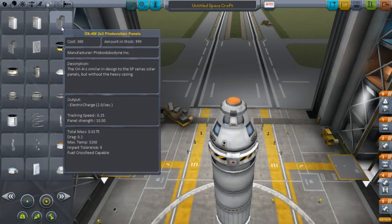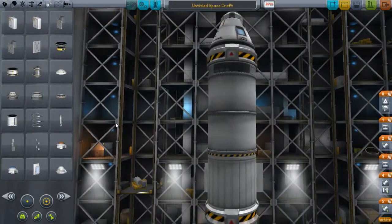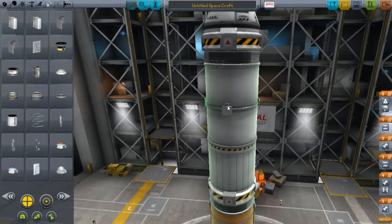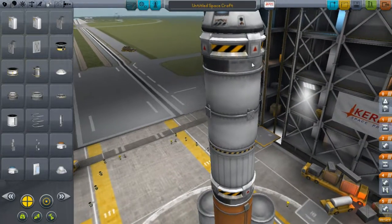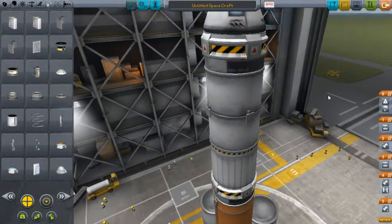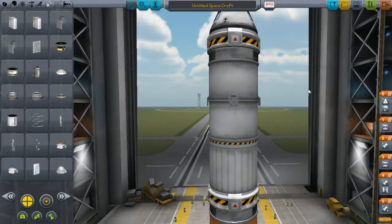Solar panels — I'd go for the retracting panels rather than the stationary ones. The retracting ones are more maneuverable and they rotate, unlike stationary ones. If you're on the dark side of Kerbin or your rocket isn't pointing the right way, your solar panel won't get enough energy and that'll kill your spacecraft.